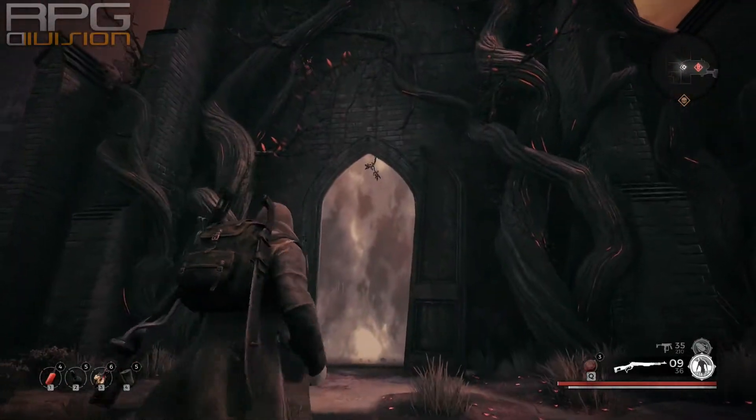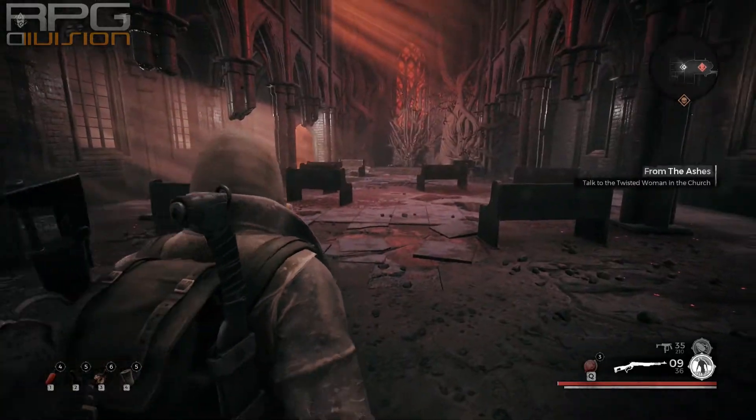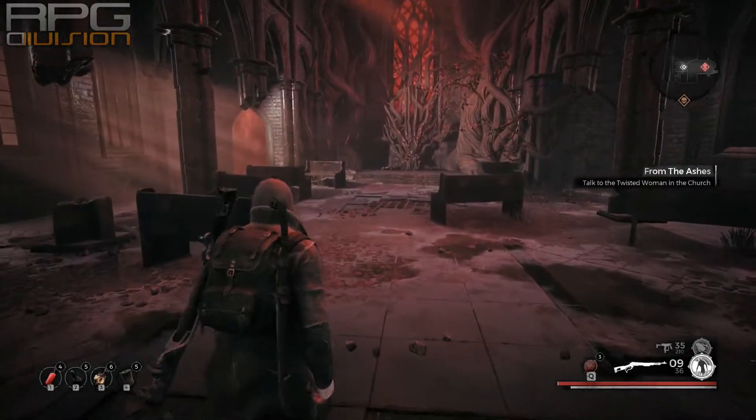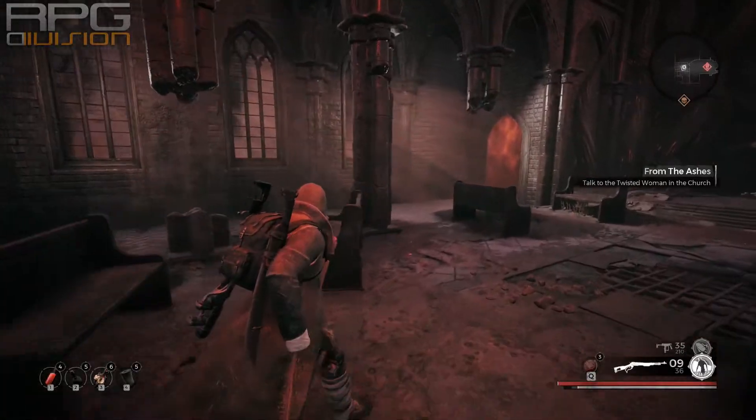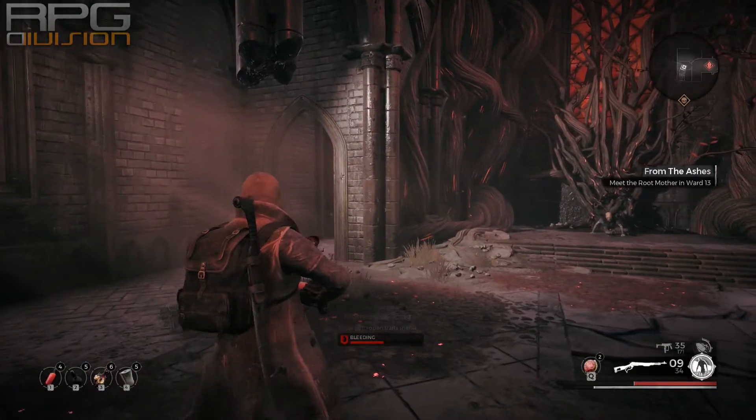To get the sniper rifle in this game, you need to get to the church where you need to defend Root Mother, or whatever the name is of that thing. You can't miss this location. Afterwards, follow the path shown in the video and you'll get to it.